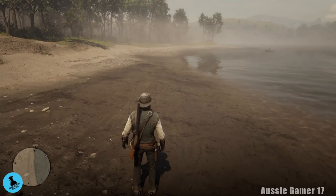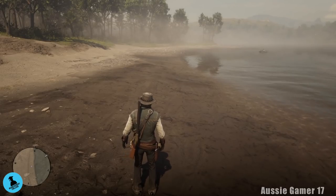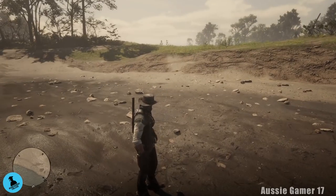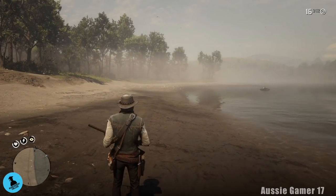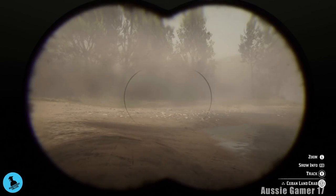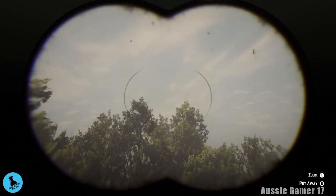Cuban land crab - let me check my animal list. I don't see any Cuban crab in terms of the compendium. We got what we came for. Let me see if we can find one of those laughing gulls - use the binoculars first. There's another land crab if you need one, told you we were in the right place.